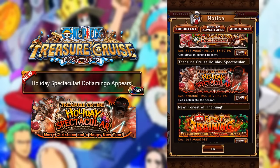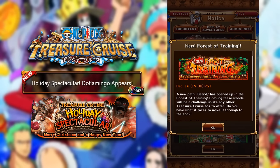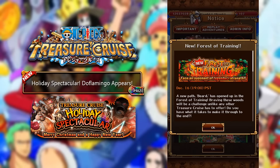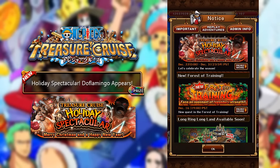If you guys are watching this today, you'll know that the new Zero Stamina version of the Training Isle has just been released, being the White Beard Training Isle. If you do complete it, you get the Moby Dick ship as a reward, which is a very nice ship indeed. So make sure you guys try and beat that. It's going to be a little bit easier once a specific unit comes out, which we'll be talking about in this video.